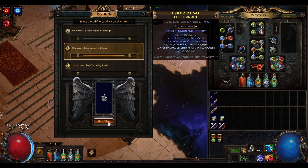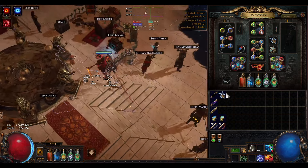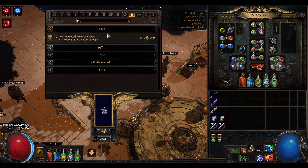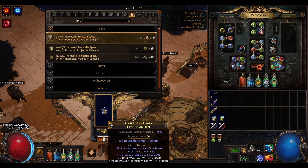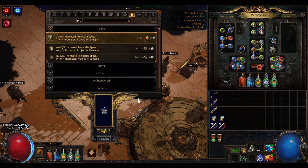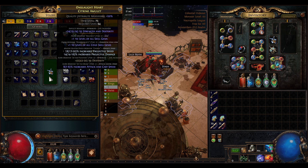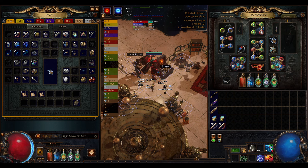We got cast speed on the unveil — I was hoping for resistances but oh well. I craft projectile speed as my prefix because that's really nice for this build. The amulet is basically done — we have three prefixes and two suffixes. When I get an Exalt again I'm going to slam it and see what suffix I get, hoping for resistance.